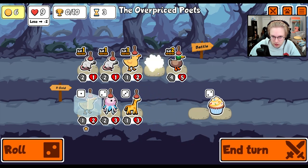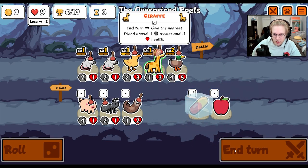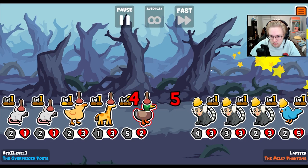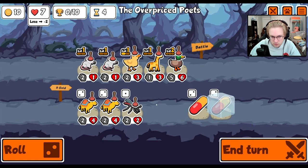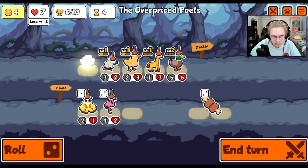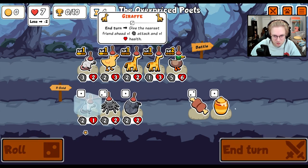Giraffe. How about a sheep? No. You know what? We'll get a giraffe, because the giraffe will help scale the leech. What do we get here? Another giraffe. Well, there's a level up, but that could go into an armadillo.